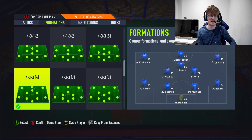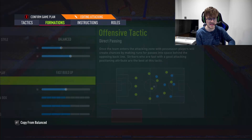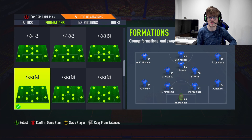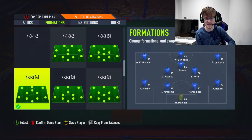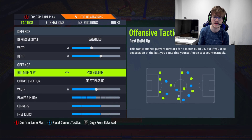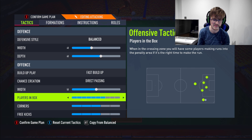The 60 depth allows you to press up and get the ball back quickly. For build-up play we're going to go Fast Build-Up and Direct Passing - as I keep explaining video after video, get the players in behind the back line and get yourself in good positions to score. Fast Build-Up allows you to pass quickly. The 4-3-3 works so well because its transition speed is absolutely rapid, and you want to make the most of that by being rapid yourself. Players in the box set to 7.